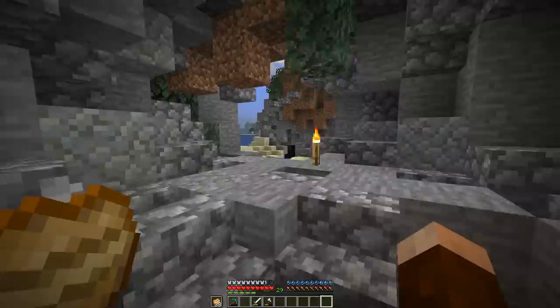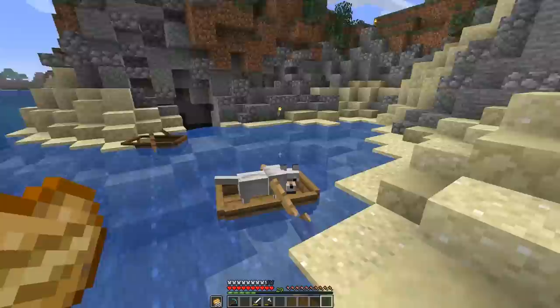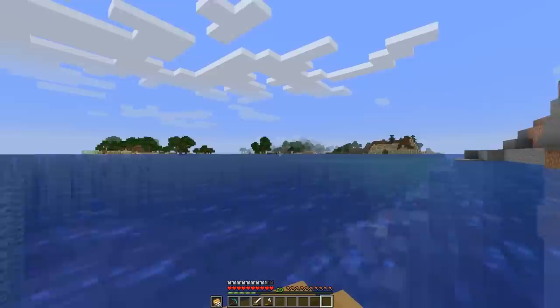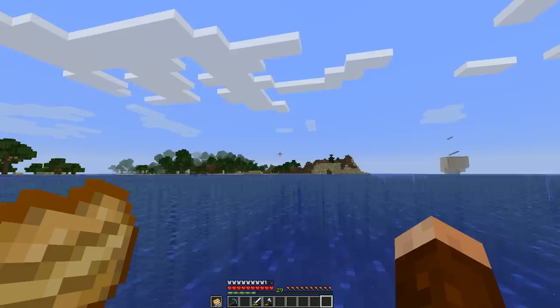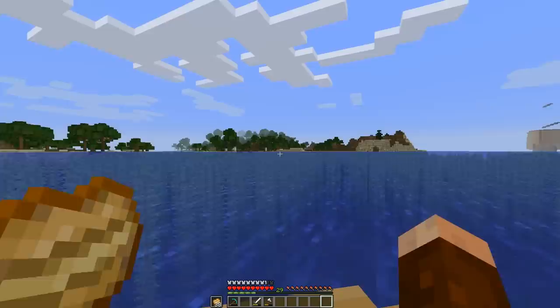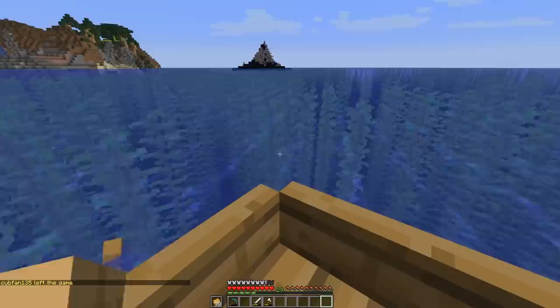This is going to be Spire Rock - hopefully you guys can come up with a more original name, but that's all I got for now. Out in the distance there, we are going to create a giant spire sticking up into the sky, and on that is going to be a pirate ship like it's washed up onto it. Within it is going to be our enchanter - so it's like this magical enchanter.